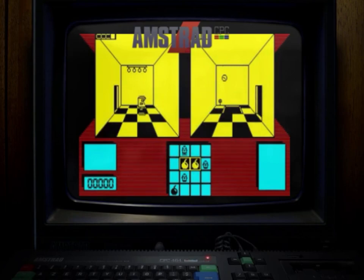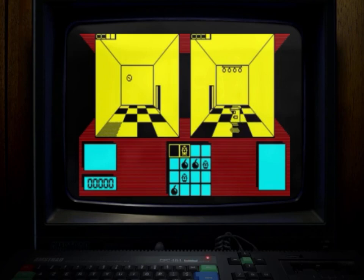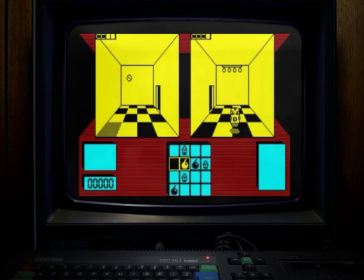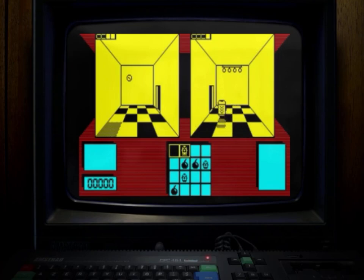The Amstrad CPC version for me is every bit as good as the ZX Spectrum — it's a really good port and not one of those games that necessarily needs bags of colour. You've essentially got two rooms in the display and a map below telling you where the bombs are. It's not just a case of going in there finding the bombs — you've got to pick up all sorts of little items, get the circuit boards working again, the electricity, the lights. It's fabulous, it really is.